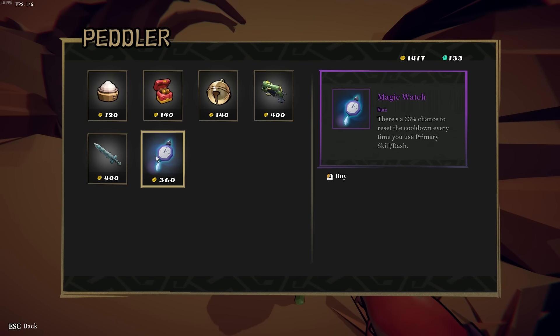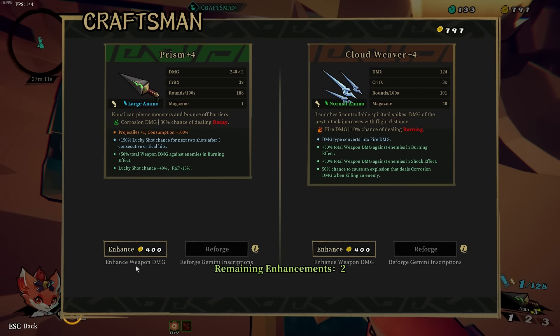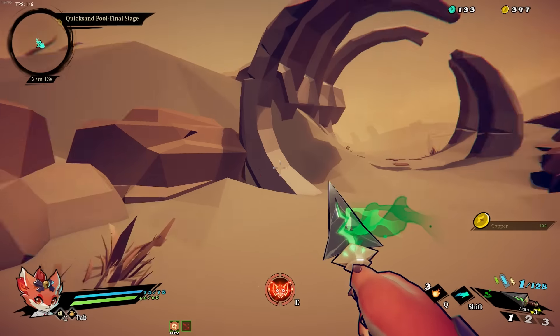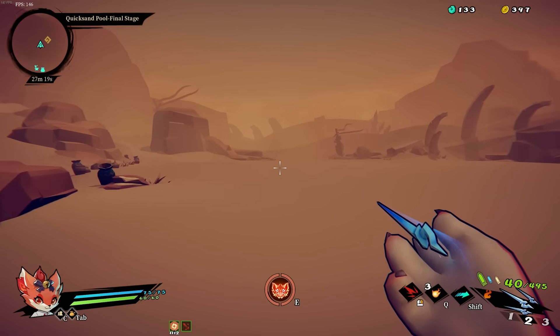There's a 33% chance to reset the cooldown every time you use a primary skill or dash — that's just a passive. Let me buy ammo and health, and then I'm going to up my kunai. So because it's throwing two, it's 263 times two per throw — that seems excellent. I don't think I'm going to get too many bounces in here, so we may just stick with the needle for this.